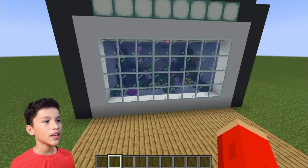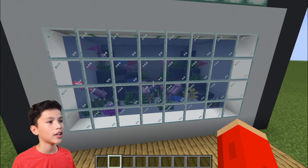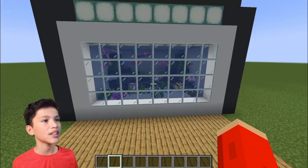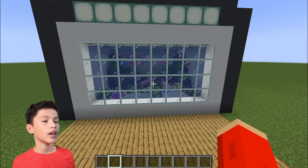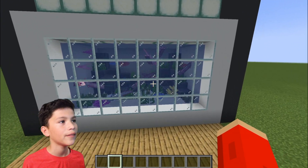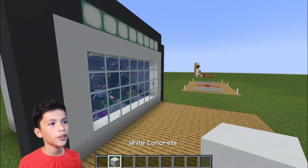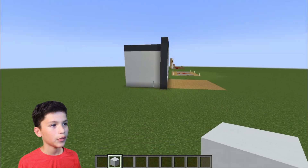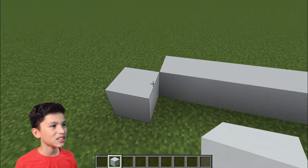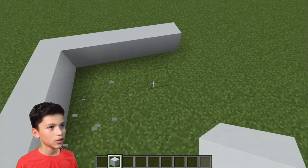As you guys can see, we have basically a wall-built aquarium. The cool thing is with this you can customize the aquarium and you can make it go with your house a lot. So I'm going to show you how to build it. The first thing is, for your wall, you have to make basically just like a giant kind of shell.